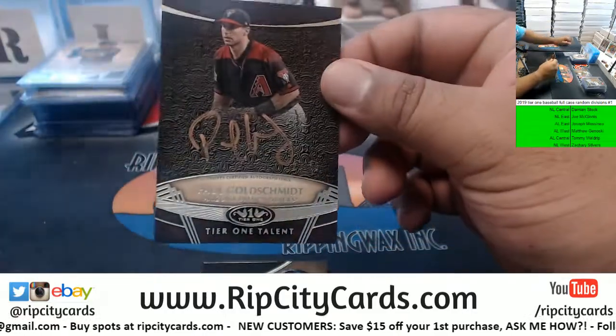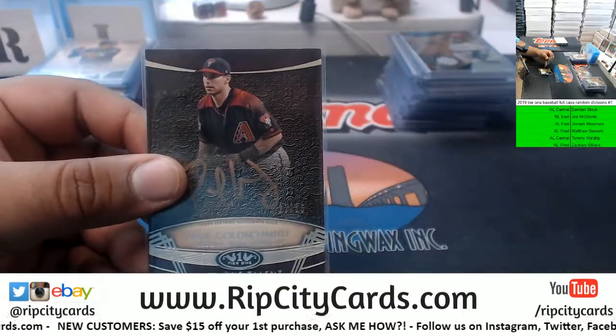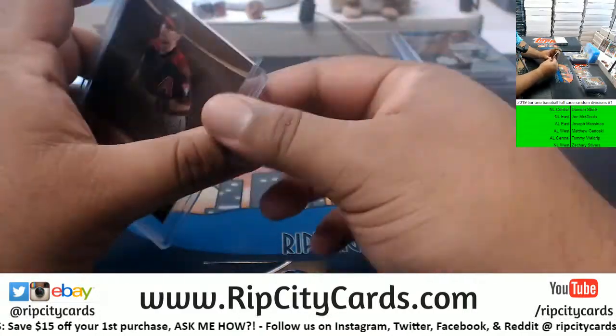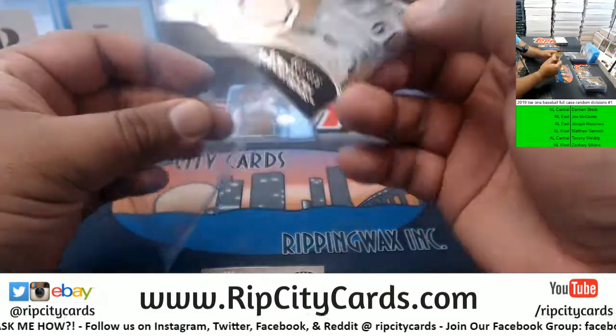We got another Goldie, this one's for the D-backs - 17 of 25, Paul Goldschmidt D-backs, going to NL West. Lorenzo Cain to 375, Brewers.